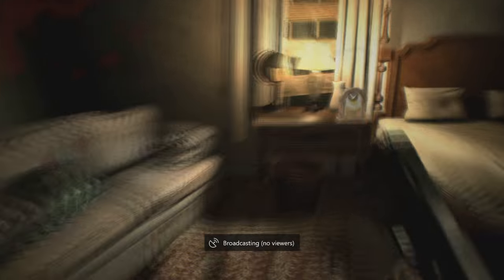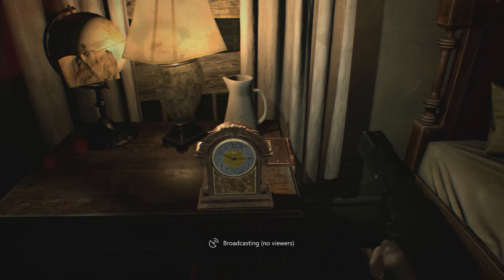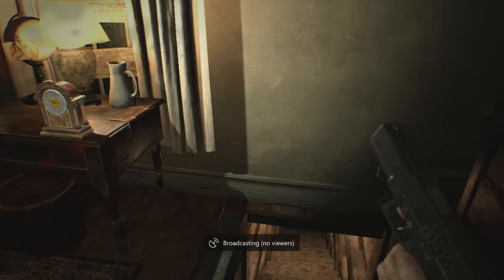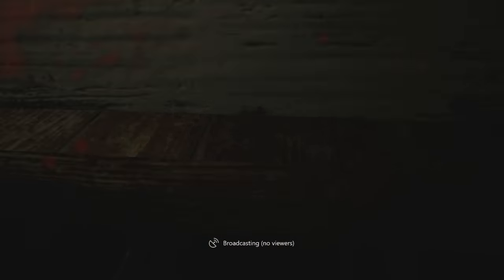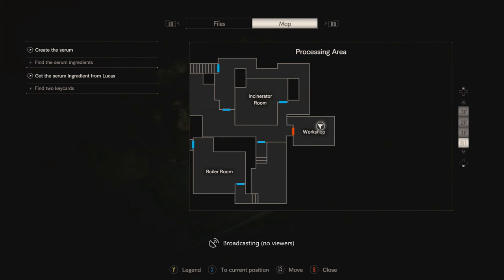You are going to head up the stairs into the master bedroom and you are going to find a clock on the side of the table. Set it to 10:15 as well, and then the trap door will open under the bed. Head down and it will bring you into the workshop — a room that you are unable to get into through the door.